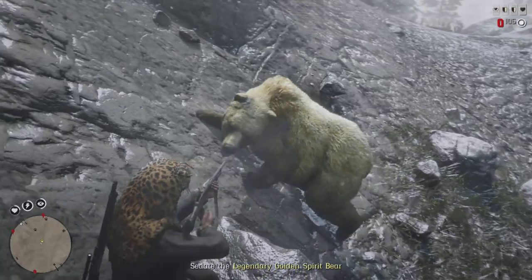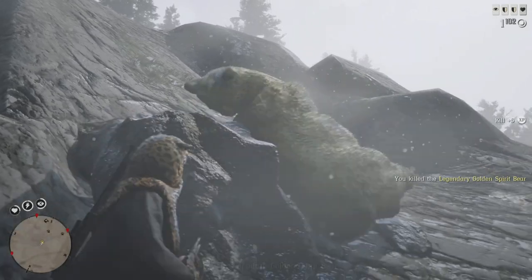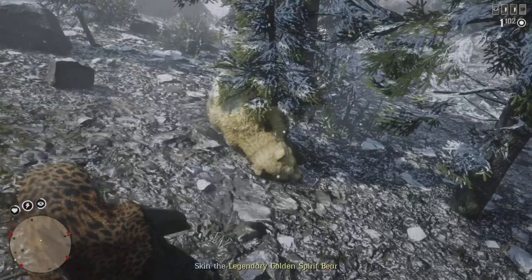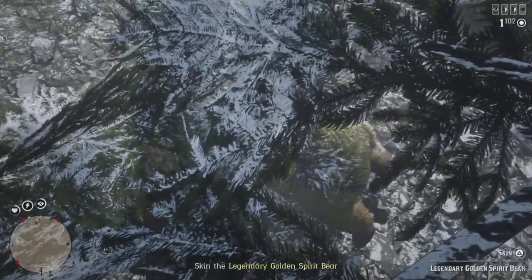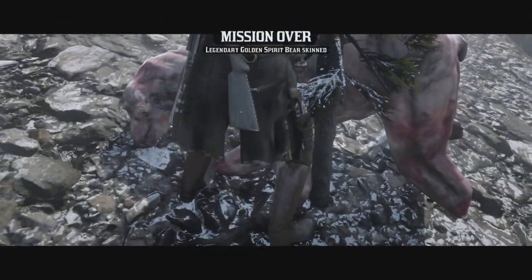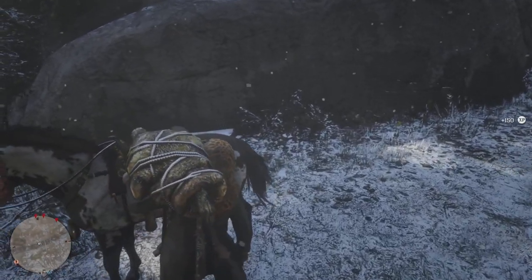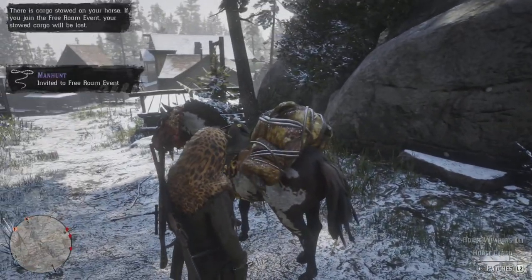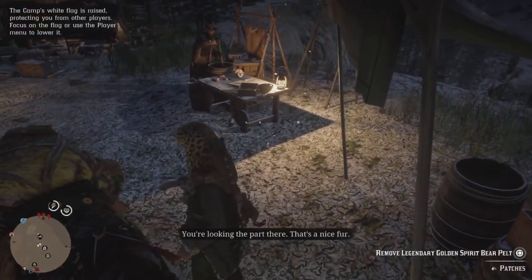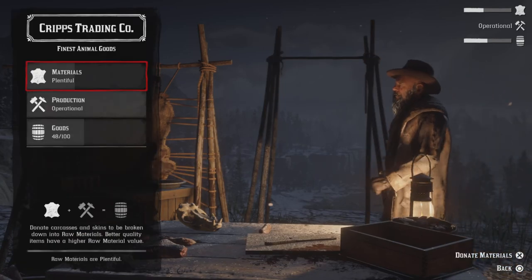When you get to this bear, she is a tough one. Go down — there we go. Now we can bring this over to Cripps and we're going to get a ton of material points from this legendary bear — it's around 72 or 73 points, not exactly sure, but it's very high. We can basically max out our bar with this and maybe a few other little carcasses, or you can do another legendary. I usually just do this and a few deer and it fills up pretty quick.